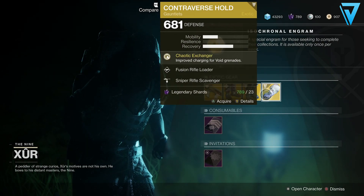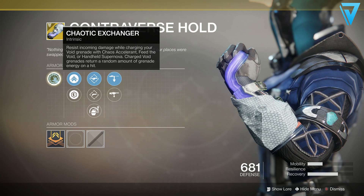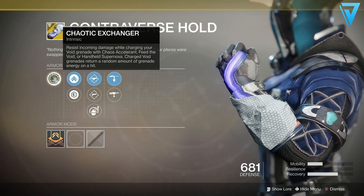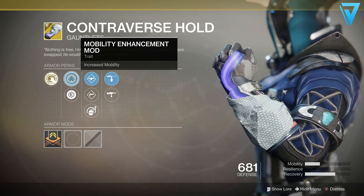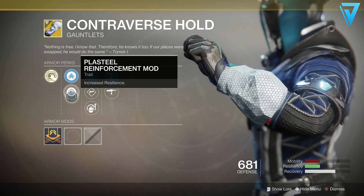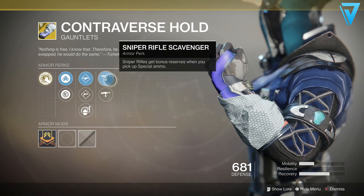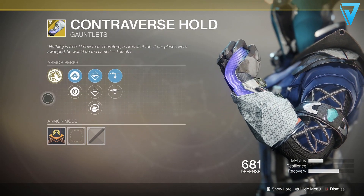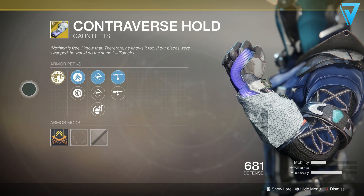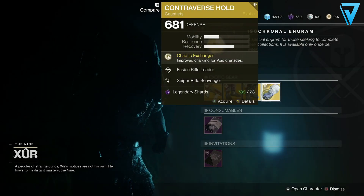For the Warlock, the Transversive Steps are fantastic — I love these. They've got Chaotic Exchanger: resist incoming damage while charging your void grenade with Chaos Accelerant, Feed the Void, or Handheld Supernova; charged void grenades return a random amount of grenade energy on hit. These are probably one of the best Warlock exotics. You've got Mobility and Resilience, plus fusion rifle loader, cannon loader, impact induction, sniper rifle scavenger, and machine gun scavenger. Super effective especially for PvP with Handheld Supernova — definitely worth picking up.